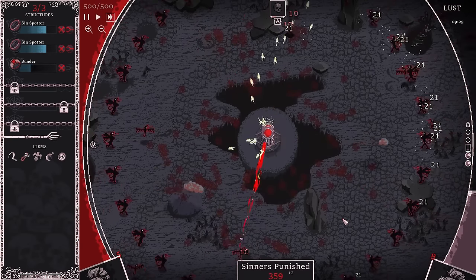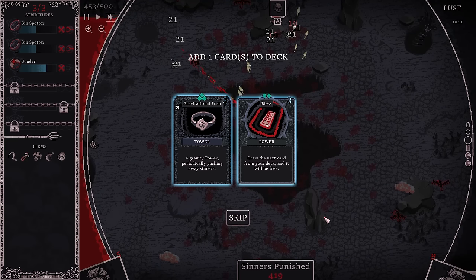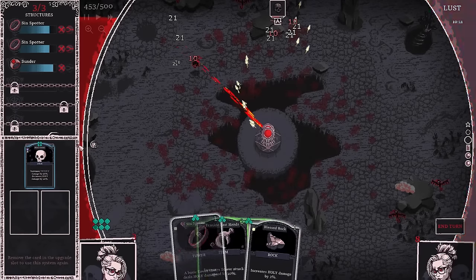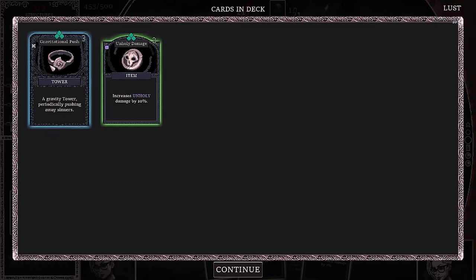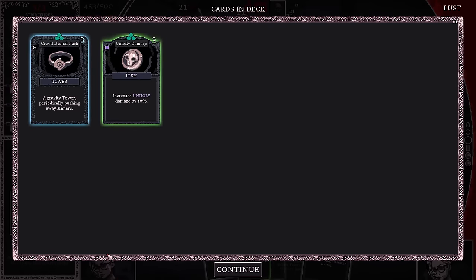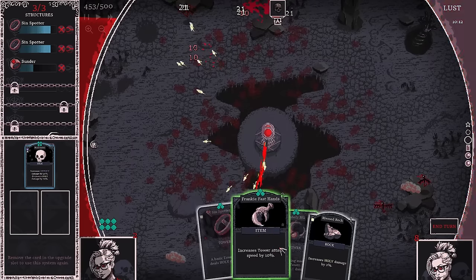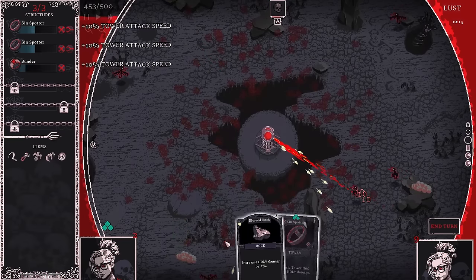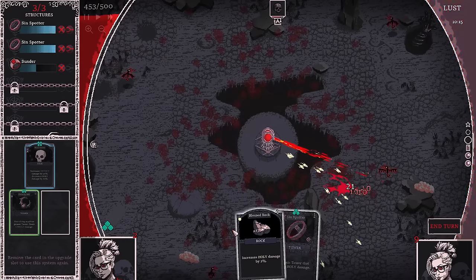We did get a blue — Gravitational Push. That's nice. I could upgrade my Sin Spotter and also put down this tower. I think that's the smarter idea. I still have that blue in my crafting slot. I thought I got Gravitational Push in my hand when I chose it but it's in my deck — of course. I accidentally used Frankie Fast Hands, which isn't a bad thing — it's a good card — but I didn't want to use it in case I needed four power for something.